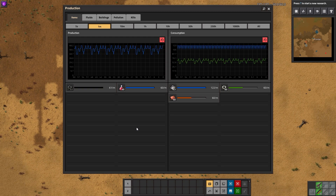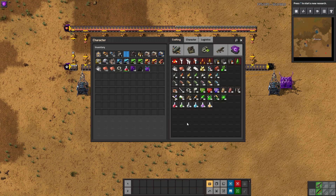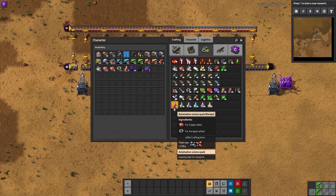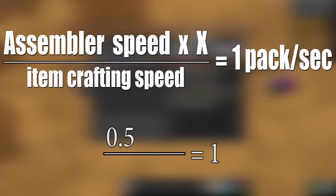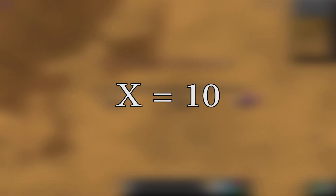But the question is, how did I know how many assemblers to use? Let's back up and build an equation. Looking up the red science pack recipe, it takes exactly one copper plate and one iron gear wheel to produce one red science pack, with a crafting time of exactly 5 seconds. The assembler 1 crafts at a speed of 0.5, so the equation is: 0.5 times the number of assemblers, divided by 5, equals 1 pack per second. Solving for x gives you 10 — the number of assemblers needed to produce one red science pack per second.